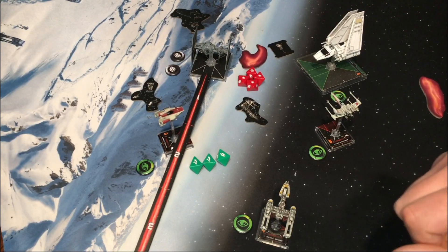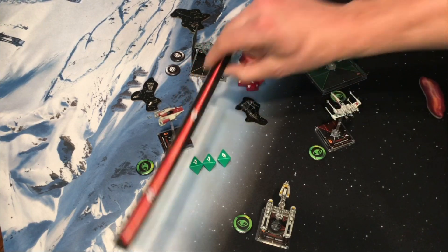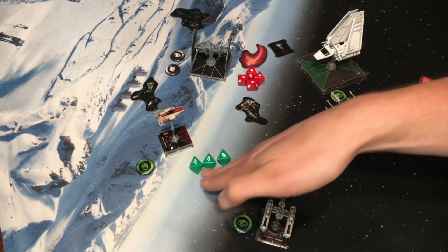Here is our first example. It is the engagement phase. Ubel is firing and has chosen to use the tractor beam cannon at range one, which does apply a range bonus, so Ubel gets an extra die. Ubel rolled three hits and a crit, and Arvel rolled two evades and one focus. A quick tip: when you know you're about to be tractored and don't have enough evades to cancel all the hits, you're better off not spending that focus — you'll be tractored anyway.